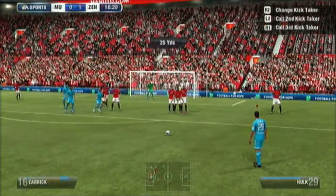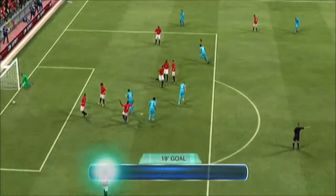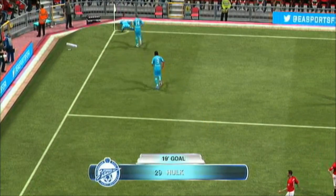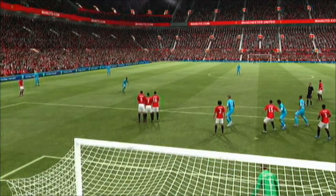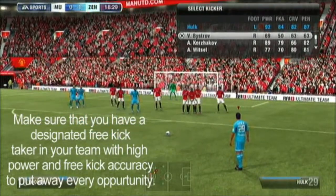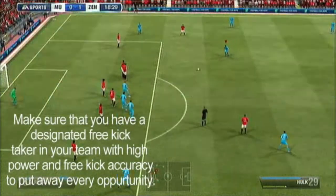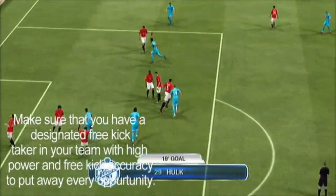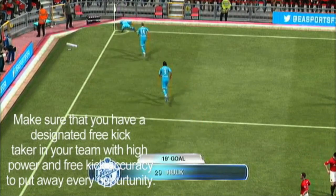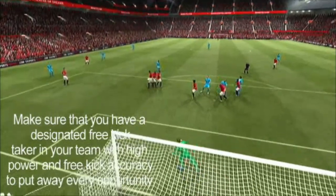Here's my final tip of today's episode. As you can see, we've got a free kick with Hulk for Zenit St. Petersburg, and Hulk just puts it away. This tip is that you have to have a designated free kick taker in the team. Even if he's on the bench, put him in the starting line-up. He has to have good power and great free kick accuracy. You just take every single chance that you get — games are quite close generally, so you need to take every chance you come across. Free kicks are a big part of that, so make sure you have a free kick taker in the team with good power.